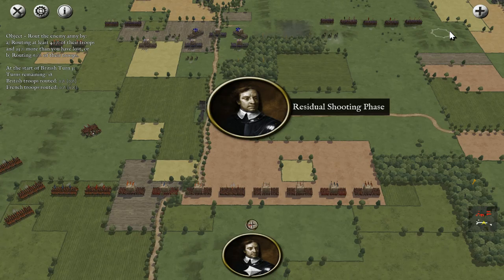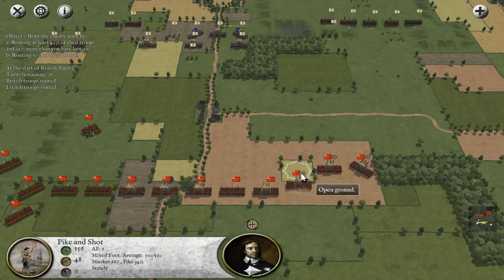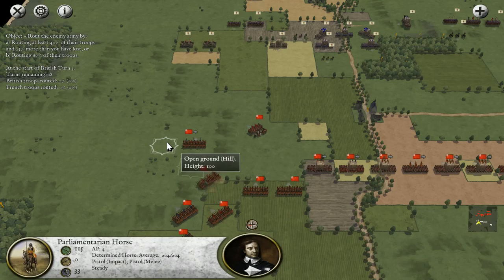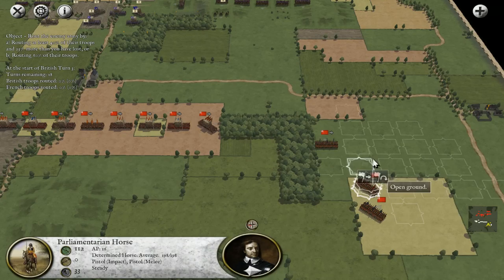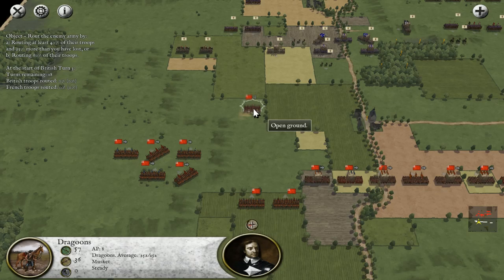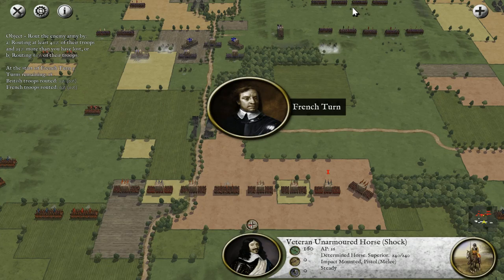Heavy guns now bombarding the front line of my Pike and Shot. Unfortunately I've got nothing to return the fire with. So I think I'm going to come up to this point and then we're going to stop here, see if they advance any further. Problem is I'm going to have to retreat - I don't want to get out of shot, I don't want to lose them.